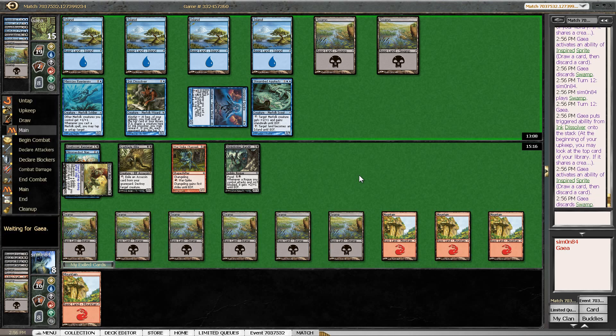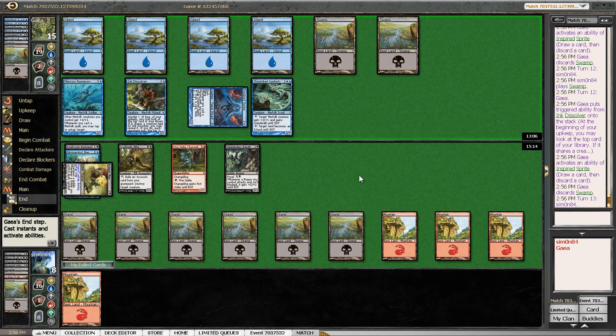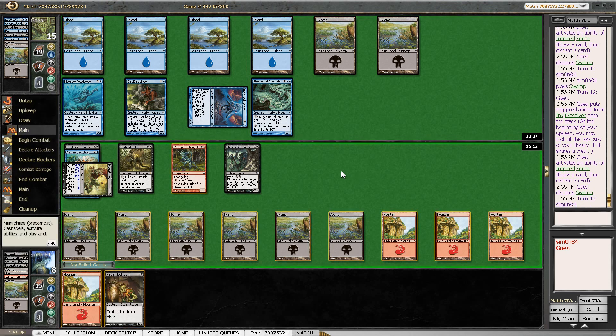So my opponent's looting is now taking over. I do need to get rid of the Sprite at some point. Not a great card to draw here — protection from Elves is kind of a bummer.